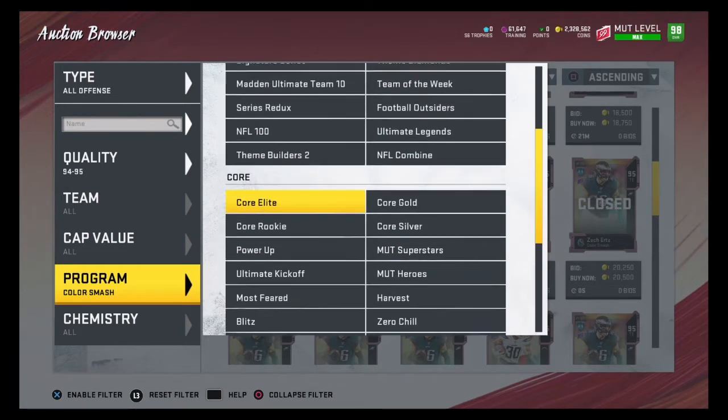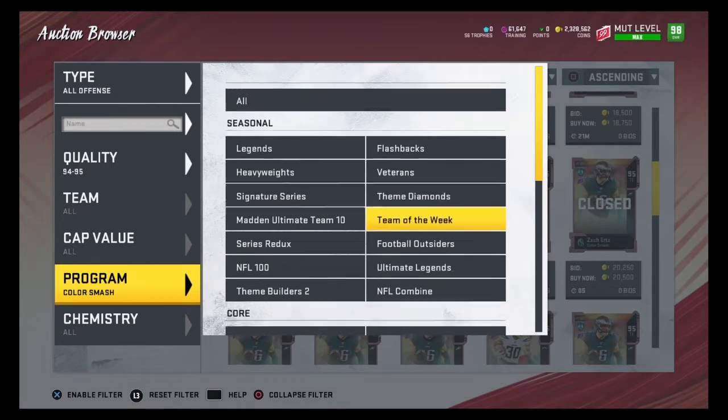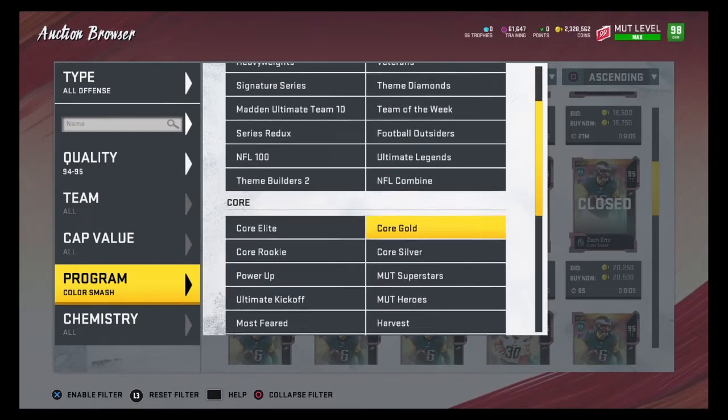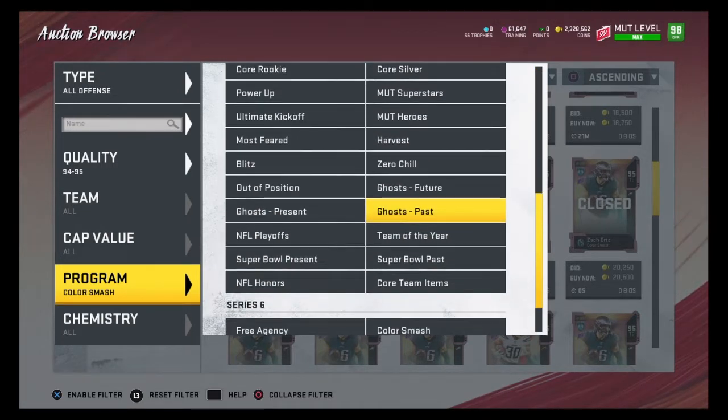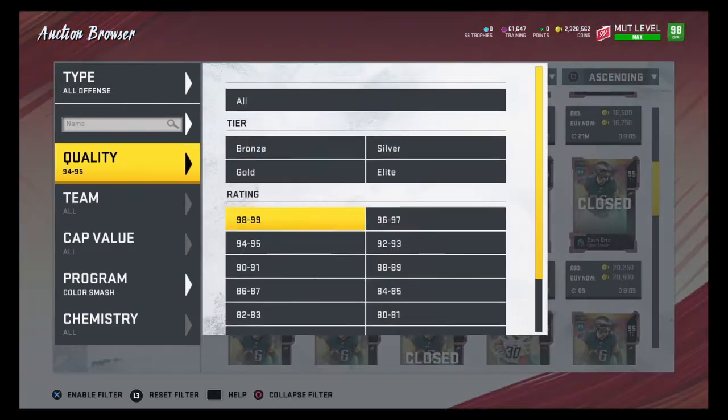You want to find 94 overalls for 18,000 coins or less and 95 overalls for 25,000 coins or less. The best filters are Legends, Ultimate Legends, Color Smash, and some others. If you guys know any other good filters, be sure to comment down below.